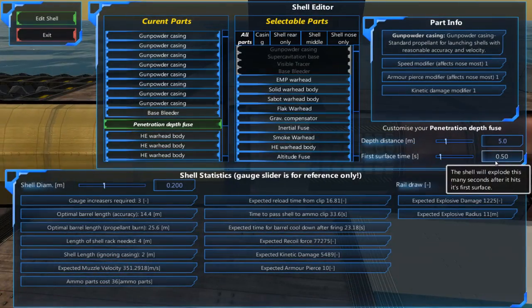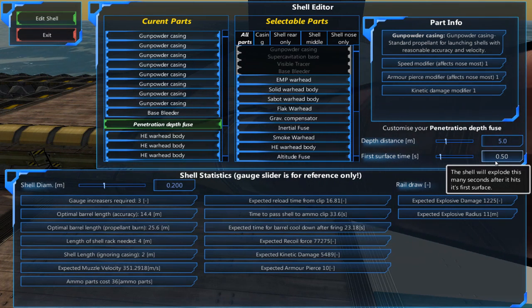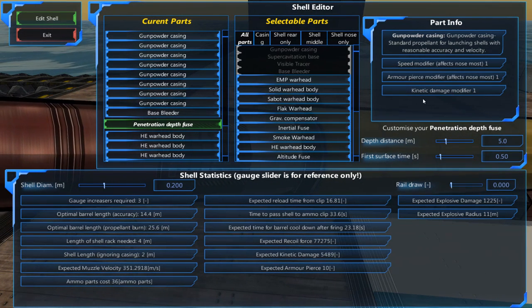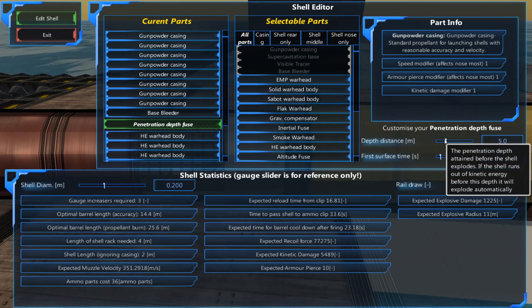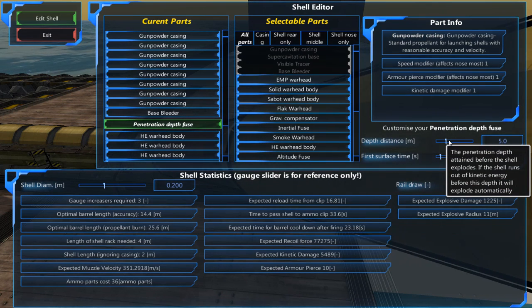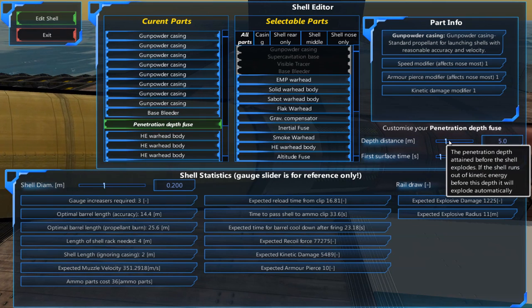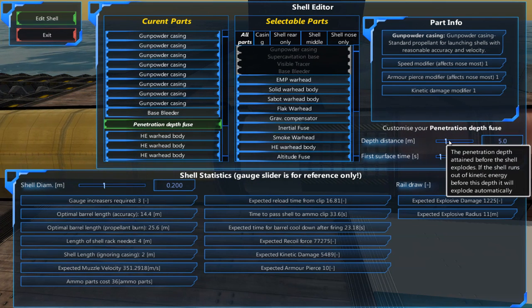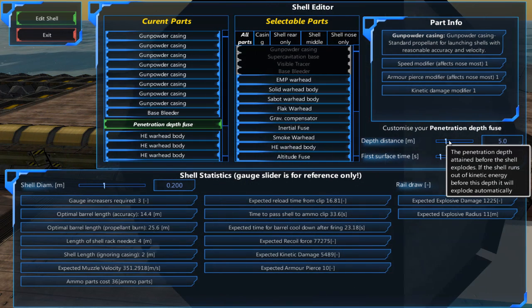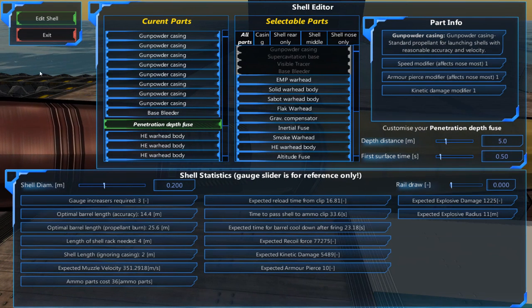Now we know we can penetrate through at least two metal beams, so we can configure the penetration depth fuse using these parameters. A very important note about this depth distance: the penetration depth attained before the shell explodes — if the shell runs out of kinetic damage before the depth, it will explode automatically. But this depth is not in meters of distance; it is the depth of blocks that it will pass through. This does not count air blocks — that is a very very important distinction to make.